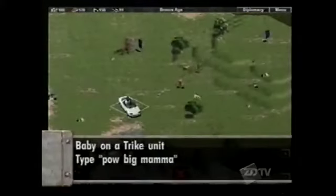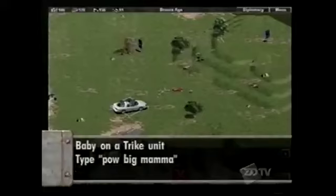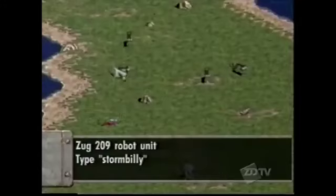If you really want to confuse your enemies, type in Pow Big Mama and you'll get the infamous baby on a trike unit, which really doesn't look like a baby or a trike. Type in Storm Billy and you'll get the ZUG 209 robot unit.